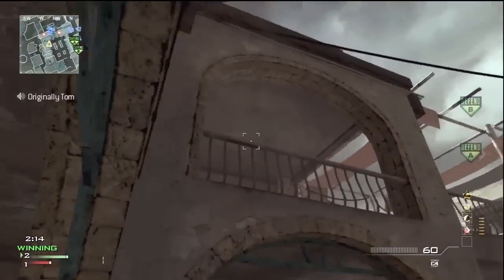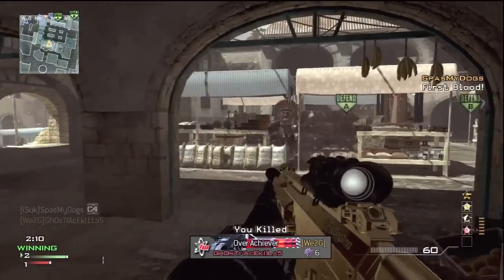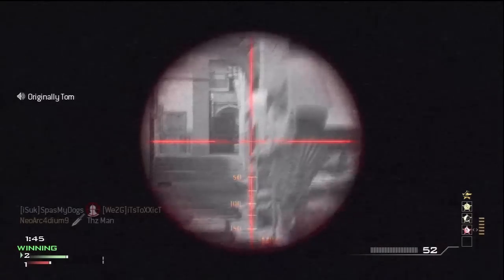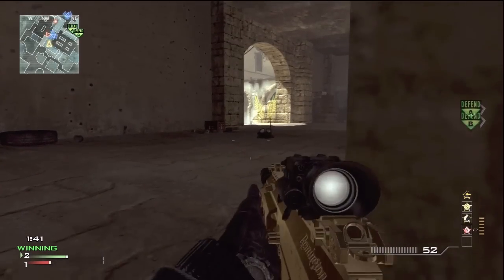Right there is a beautiful C4 spot for this map — it works almost every single time. About 50 percent of the time there'll be a guy there and you can just pick him off. A few of these were some pretty close calls, but luckily I had the silencer on so they couldn't pick me up.